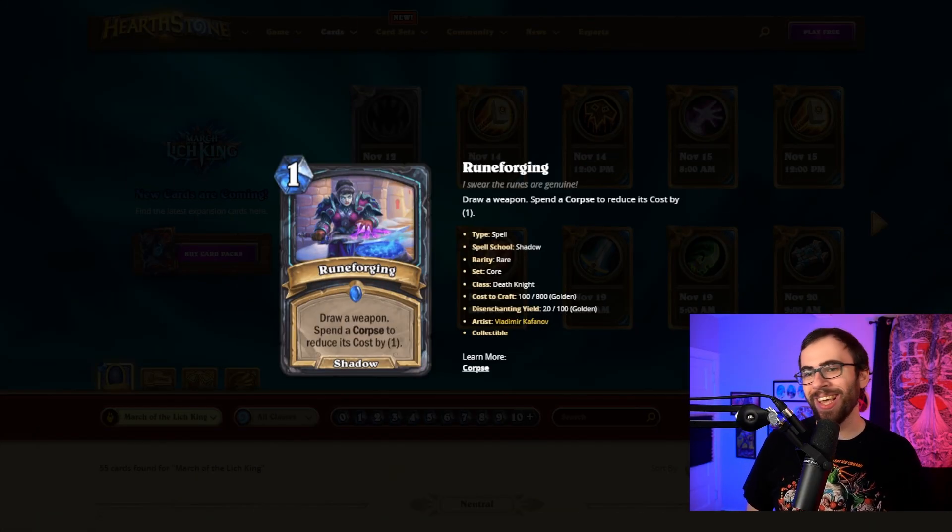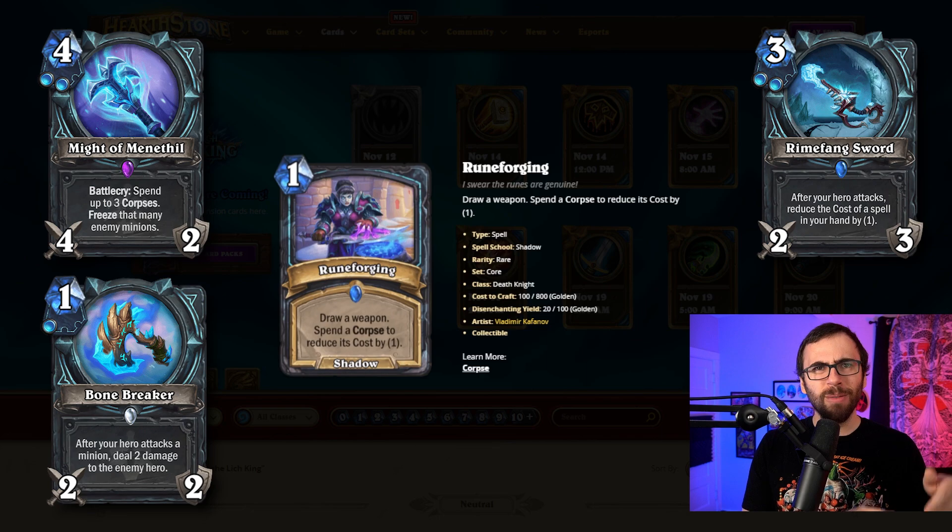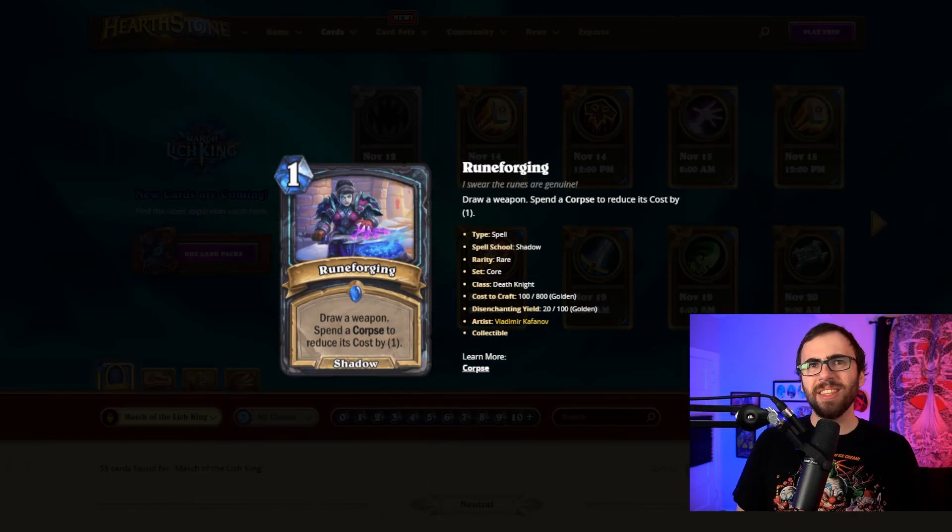Next up, we've got Runeforging, which is a one-mana shadow spell: draw a weapon, then spend a corpse to reduce its cost by one. This card does a lot of things I like. First, it tutors up a weapon, and being able to tutor in Hearthstone is typically pretty good. To get the mana cheating, all you need is one use of your hero power, and boom, you got mana cheating. What really elevates this card is that it's not in a specific Rune, so you could run it in theoretically every kind of Death Knight deck. Traditionally in Hearthstone, tutor effects are good, mana cheating is good, and one-mana spells are good, so Runeforging has a lot going for it. The sky's the limit — it just depends on what kind of weapons Death Knight gets going forward.